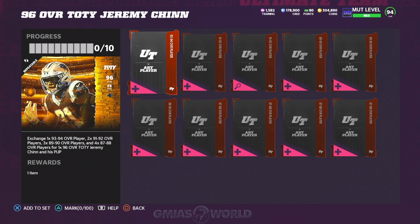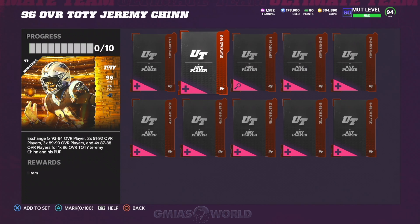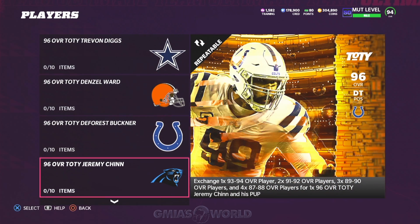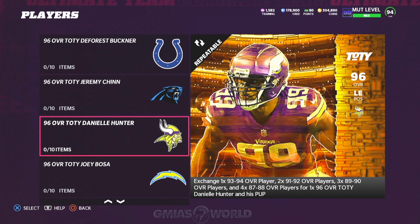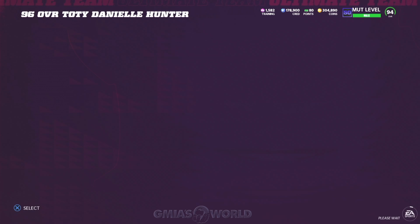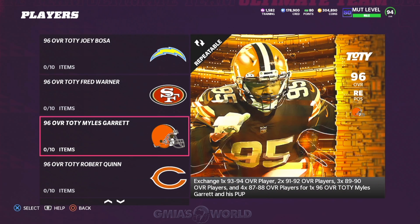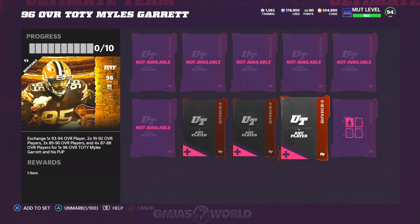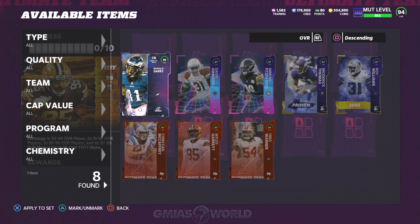Collecting packs, playing Weekend League, playing House Rules, getting these free cards are so critical because of what it does for you. Right now, I'm going to go ahead and show you guys how I'm going to start upgrading some of the players that I have. So one of the players we're going to actually upgrade is Danielle Hunter. Actually, I could do Myles Garrett first because Myles Garrett, with his strength and everything else, he's kind of a beast. So we'll go ahead and complete a set first.